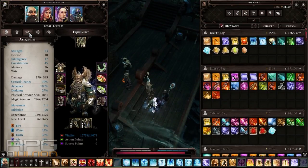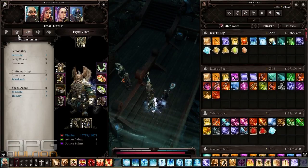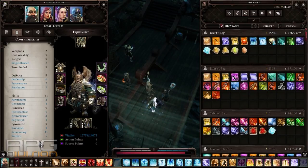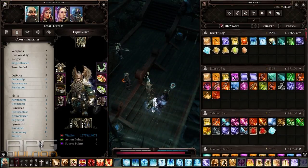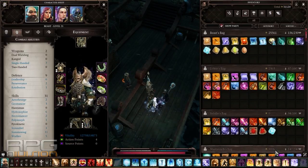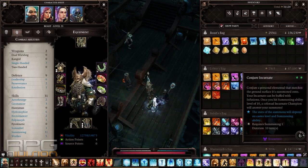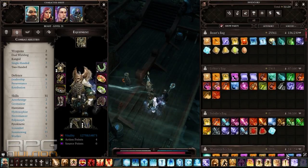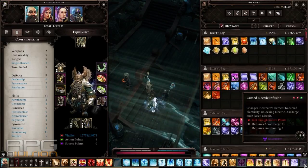I've implemented summoning since he isn't doing any damage, and I want everyone to contribute to the full magic damage party. Summoning can help with that, although incarnates are not as powerful with their auto attacks when infused with an element. But we can infuse them with a powerful thing called cursed electric infusion.